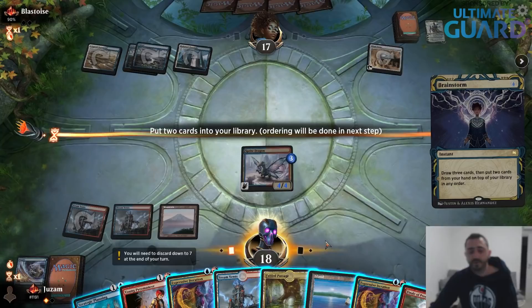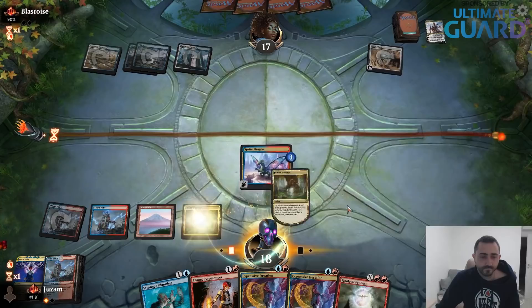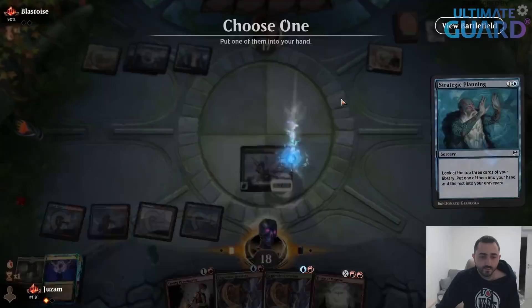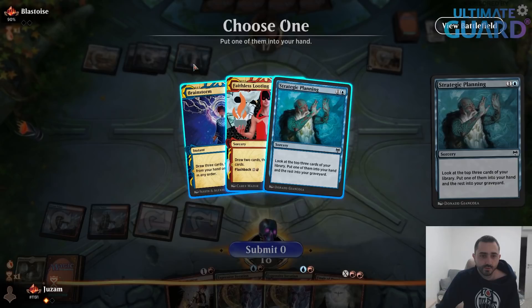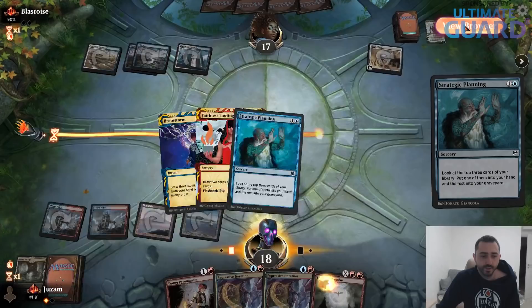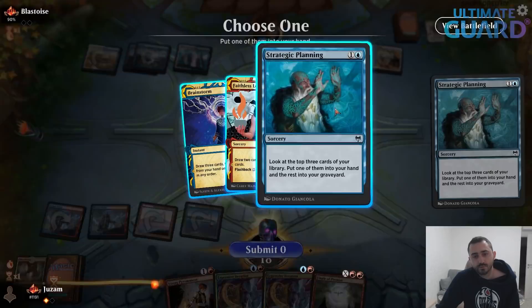That works — shuffle these two back, get an Island and Planning. No Phoenix, but Faithless Looting can get me there. It's a lot worse than Brainstorm, but if I find the Phoenix it'd be so good — it's just the top two though. I'll take the Brainstorm. Maybe I just take the Strategic Planning — yeah, I'll take Planning; that's the best at finding Phoenixes. A lot of two-mana cards though.